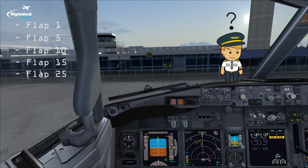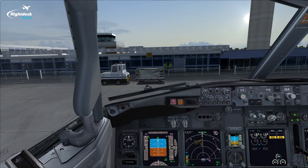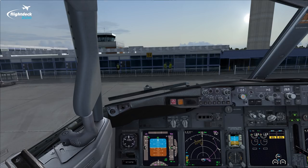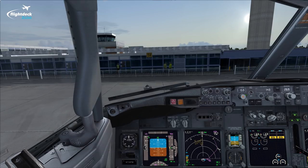But how do we actually determine which flap setting to use for takeoff? Well it's all to do with performance. Pre-departure we use our electronic flight bag and the Boeing Onboard Performance Tool to determine the maximum permissible mass for takeoff. On a multi-engine transport jet aircraft like the 737 there are lots of things that might affect your maximum permissible mass for departure.